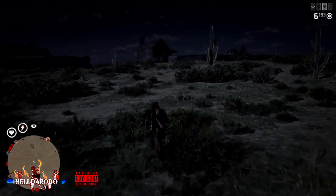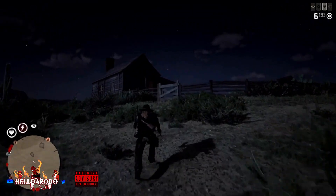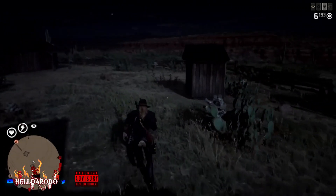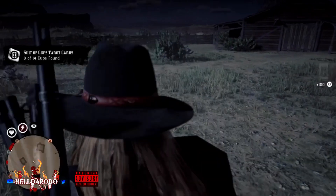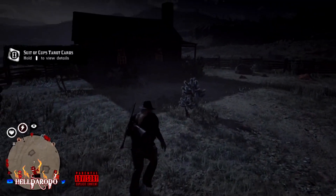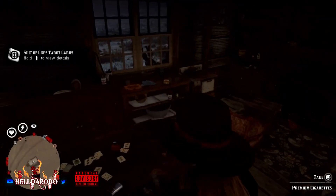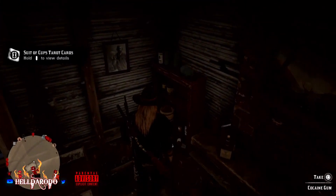Throw them in your hunting wagon if you've got it. And if you've got the Jane Ropke map, depending on what cycle it is, run behind that barn — there'll be a diggable. Inside this outhouse there's gonna be a tarot card. Sorry it's dark.